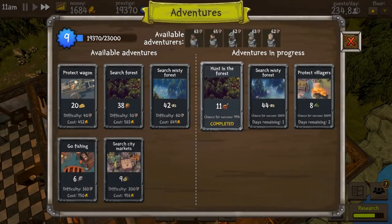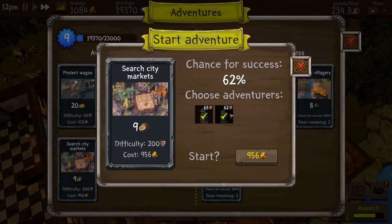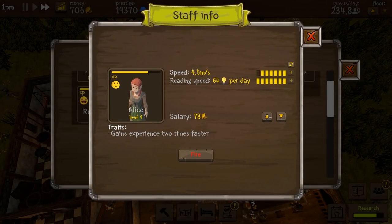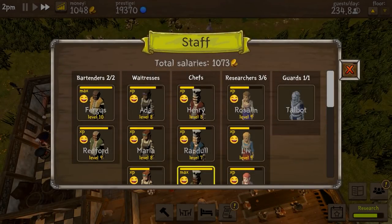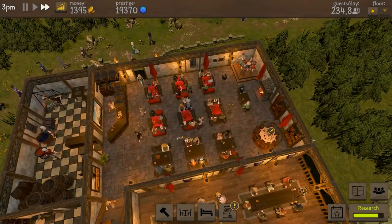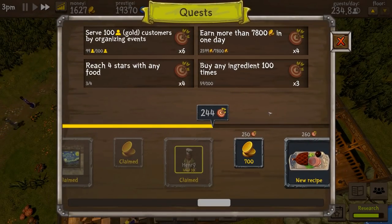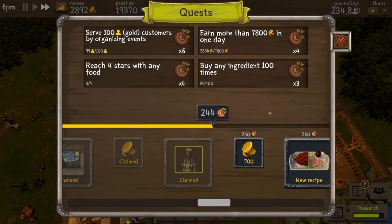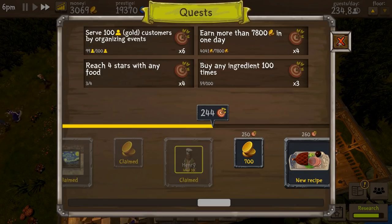Our people are much better at hunting now. A couple of people are very unhappy — Alice, let me give you some more money and hopefully that gives you more job satisfaction. We're paying them more and that is perfectly acceptable. Let's go for Roslyn — extra tips and earn more. We have a quest: earned more than 7,800 in any one day, serve 100 gold customers by organising events — that's on 99 of the 100 — and buy any ingredient 100 times, which we'll automatically do.